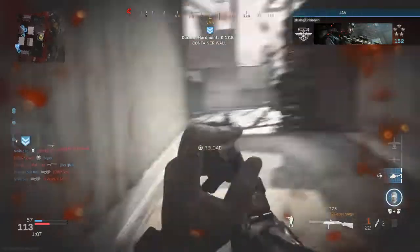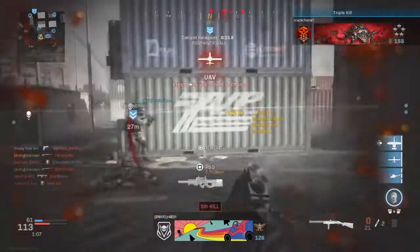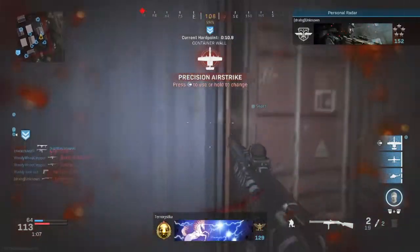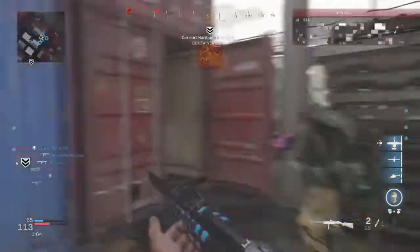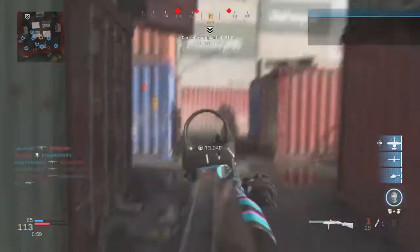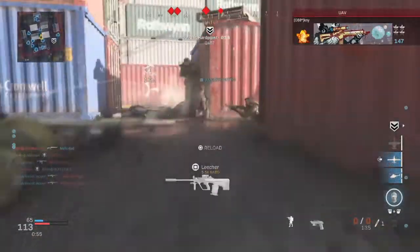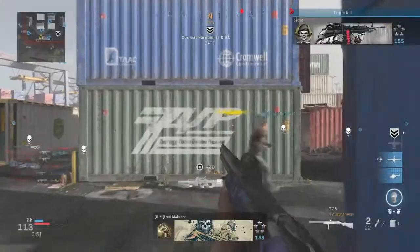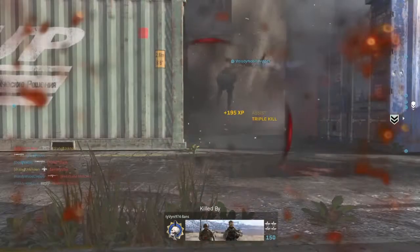The next attachment on the 725 is an optic — the Cronon LP945 Mini Reflex. I tried this loadout without an optic, but I found that using it made my aim down sight speed a lot faster and made it easier to lock onto enemies precisely. That's crucial with this loadout because if you're not pinpoint on your enemy, you'll miss, and there are only two bullets per round on the shotgun — no room for error.